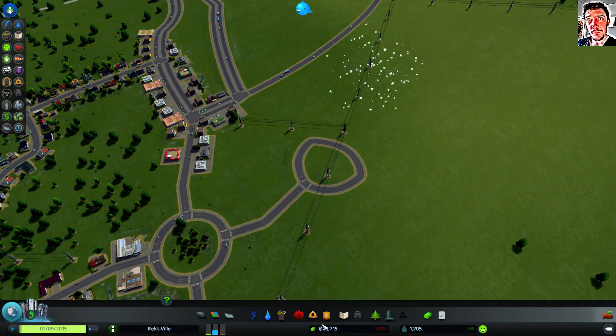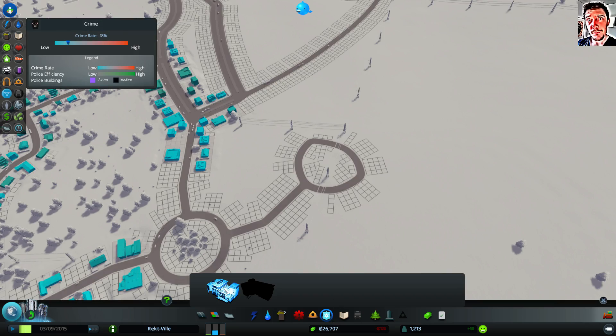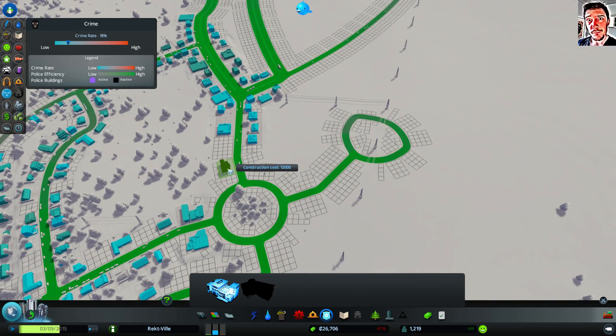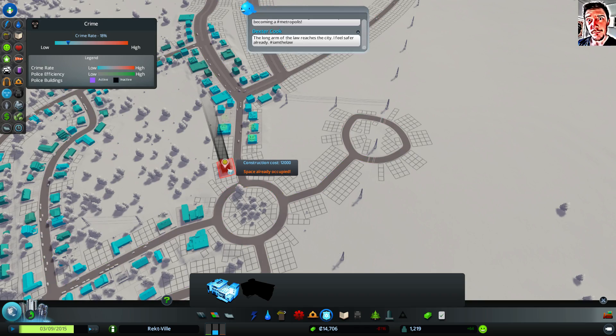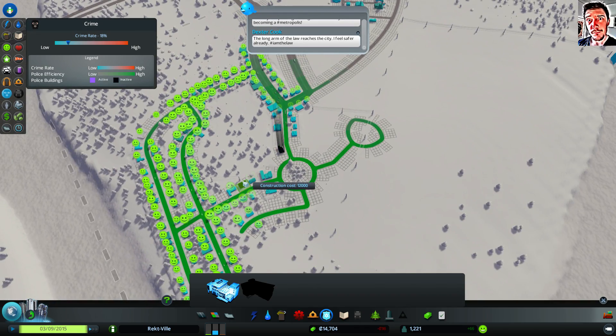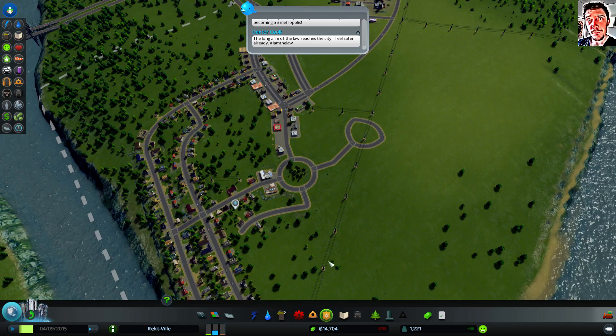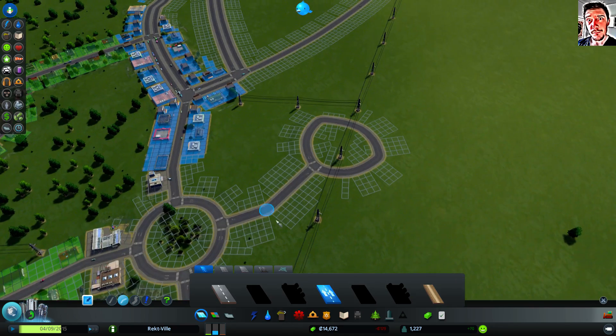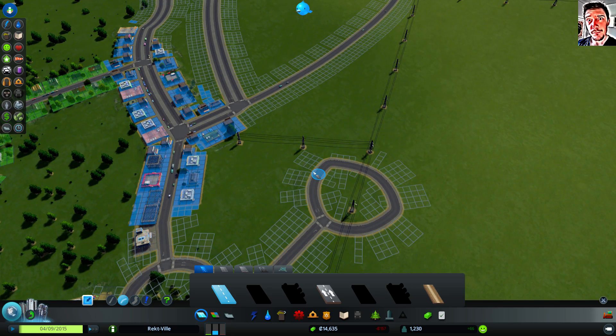But now I got this bonus money, so the first thing I'm going to build is a police department. And I will build it here in my downtown area before I forget. Then continue with the commercial district.